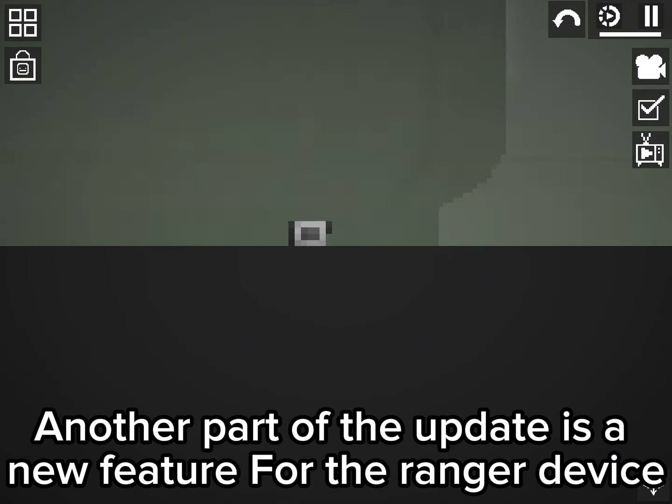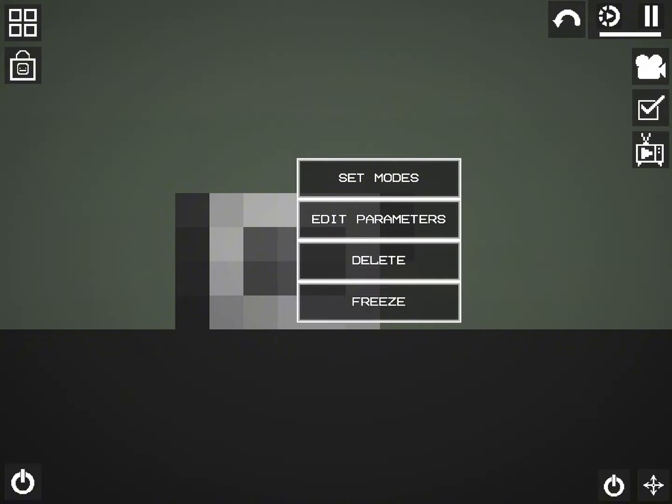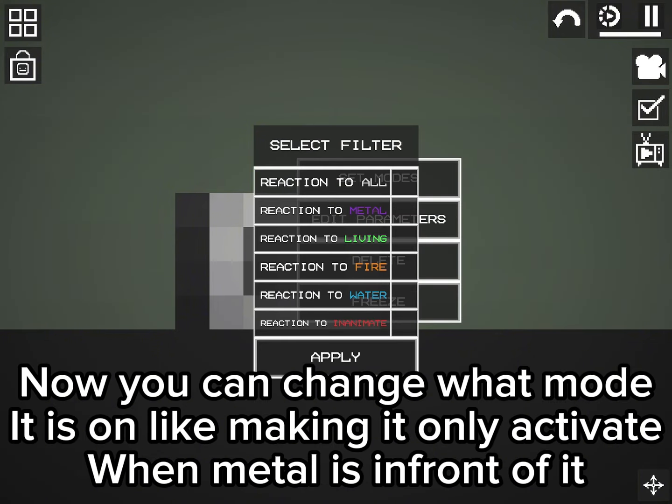Another part of the update is a new feature for the Ranger device. Now you can change what mode it is on, like making it only activate when metal is in front of it.